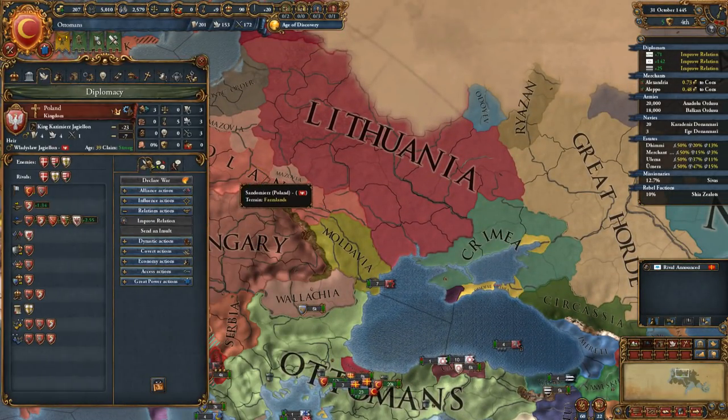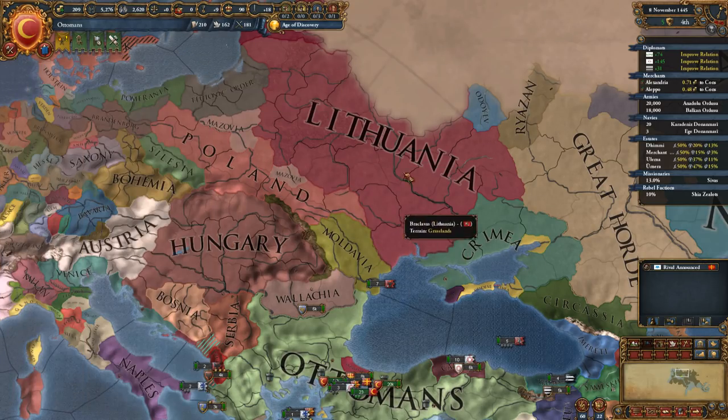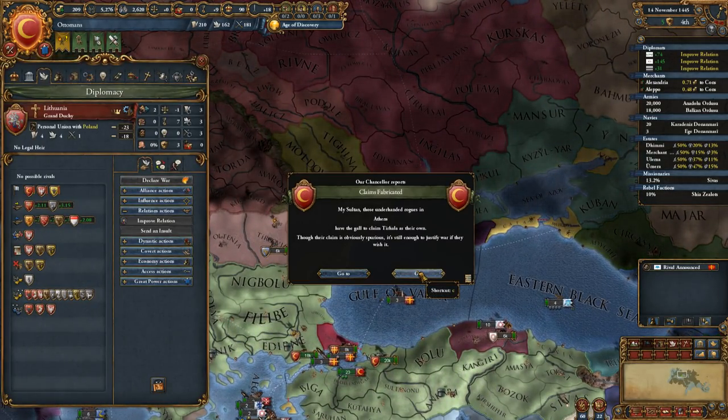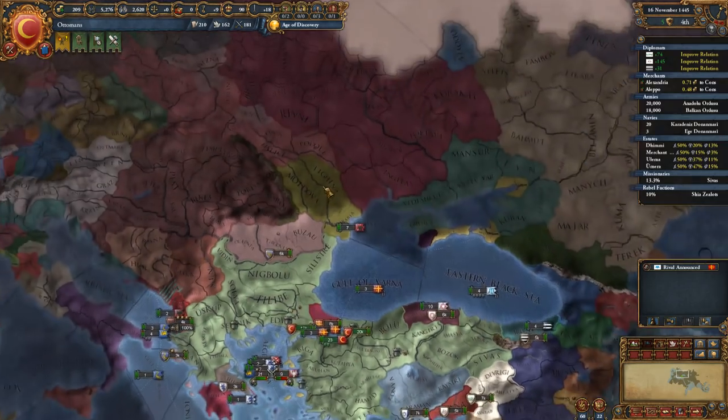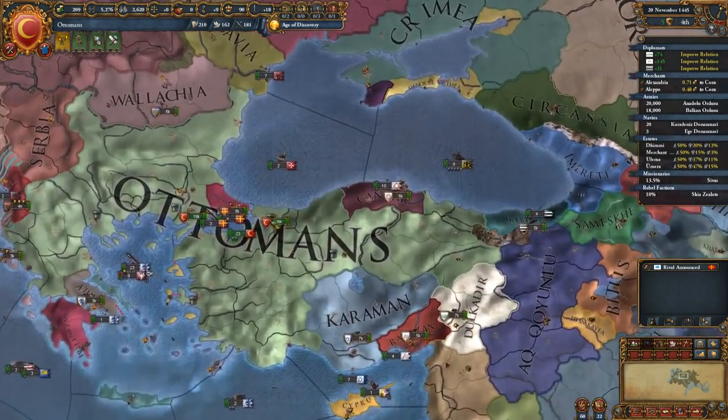Hungary is a good rival — we do border them, barely. Lithuania became a junior partner of Poland, which means they're not allowed to have their own rivals. That's actually the first little step to getting the Polish-Lithuanian Commonwealth, by the way.